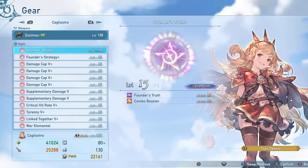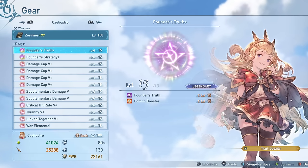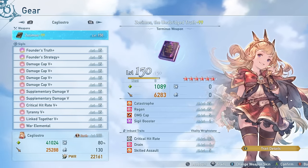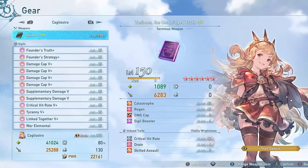As far as the sub-traits on these, I've got Combo Booster. I didn't really have anything better to equip here, but it does work in some situations, even if you're already hitting cap on a lot of your abilities. One of your skills does not hit cap very easily, so this could still be a nice way to boost damage and make sure you're hitting cap on that. That's also why I'm running Skilled Assault as one of my imbued traits — mainly for the critical hit rate. The Drain isn't bad either because you have a lot of multi-hits, so you get a lot of benefit out of Drain, especially when using your Saw Blades. There are definitely better options, but I don't really have anything better.